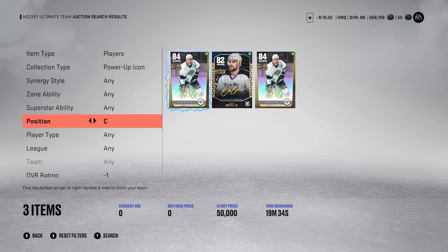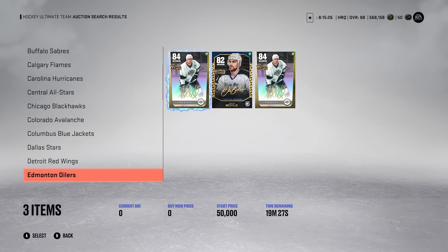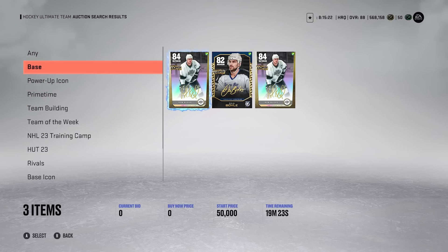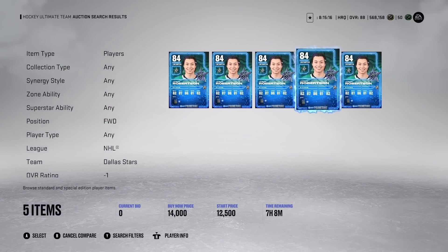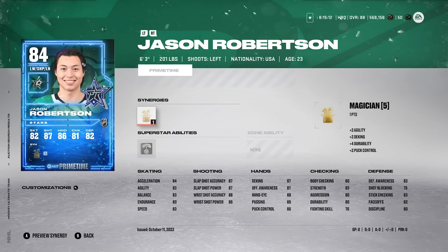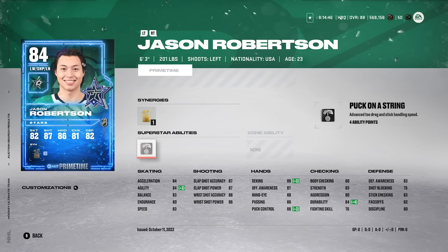Last but not least, one more card — not an icon — that I've actually used a good amount so far in NHL 23. It's going to be none other than Primetime Jason Robertson. I pulled him on day one of the game. He's going for around 13K. He's 6'3" — great size, 201 pounds. But 83 speed. That is brutal. His shot attributes are 87, 87, 88, and 86 — not good enough. Robertson, I definitely would not buy at all. Puck on a String is cool, but there's just no reason to want this card other than that. He's a winger that has no speed. Wingers need speed, and he does not have that at all.